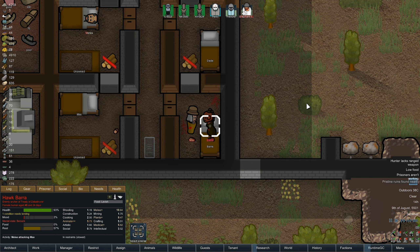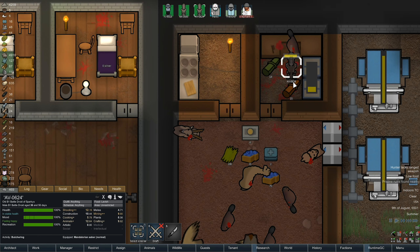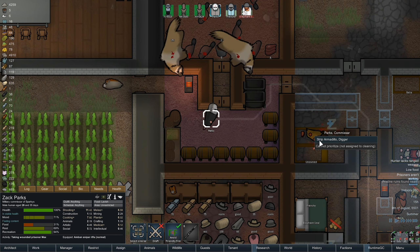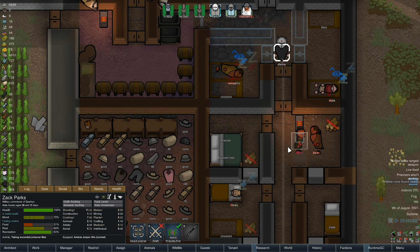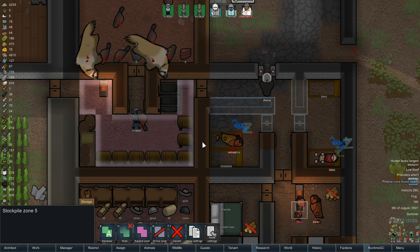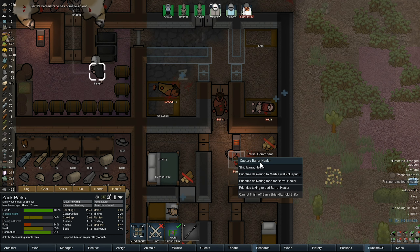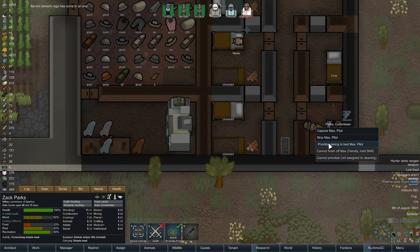Barrett has gone into a bit of a mood with a prison fight going on. I hope somebody's going to deal with that because I'm not getting involved. Some colonists are cowering — it's from Barrett who's going on the loose. Come on, we need someone to knock him out. There we go. Parks, you can go and deal with that — stick him in a cell.